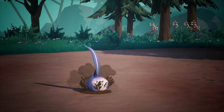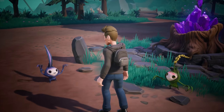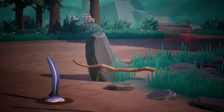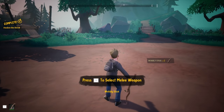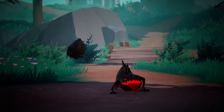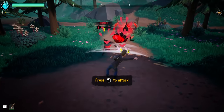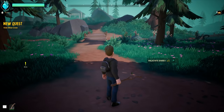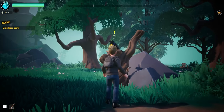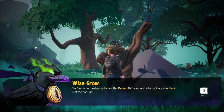Oh it's our first little drake — he's so cute! Oh there's another one, they're so cute! There's a bad guy — hurry, the drake's like 'take this stick'! Wobbly stick. Press one to equip a melee weapon. What is this thing? Oh there's three of them — they're like demon dogs. Let's go smack them. I got a malachite shard — does that mean malachite iron? Let's talk to this crow. 'You've met our esteemed allies the drakes and vanquished a pack of pesky ferals — not too bad kid.' I just hit him with a stick!